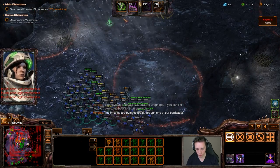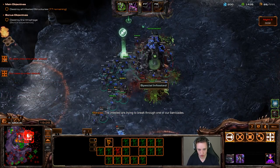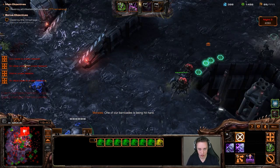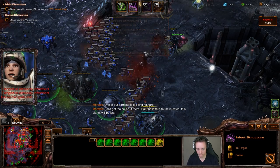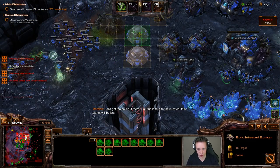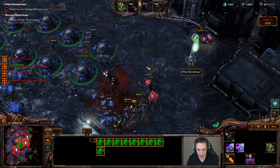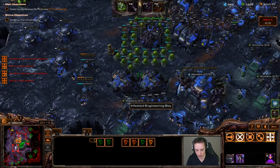The infested are trying to break through one of our barricades — we'll fight them with infested. Fighting infested with infested is a great strategy, but it's not as clean as it could be because there are so many units on the minimap moving around. This could be a really powerful setup, but so far we are taking a lot of hits.